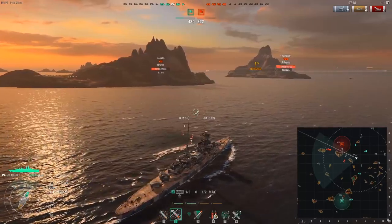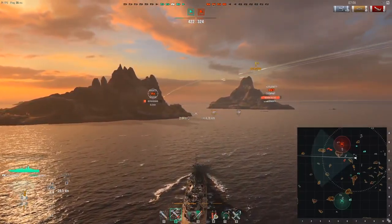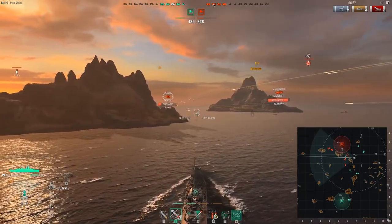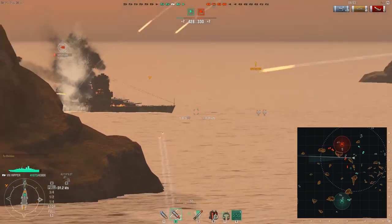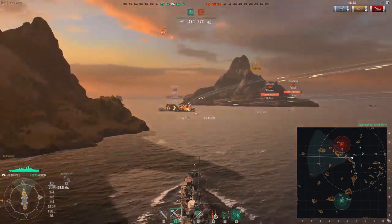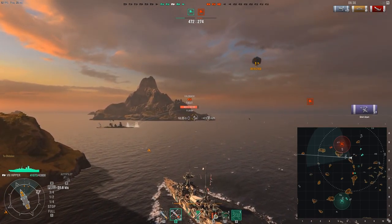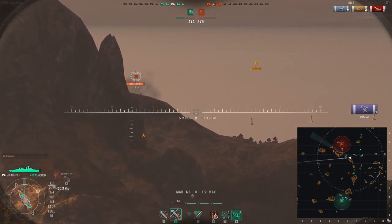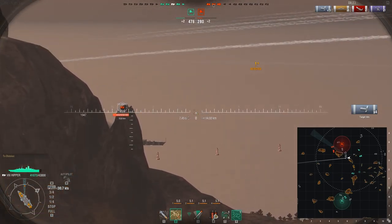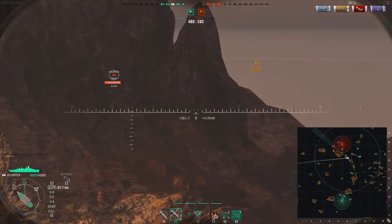I'm in position now. The torpedo range on the Hipper is 6 kilometers, so I could launch even now, but I want to make sure I get the hit. The Nagato then gets a pretty big hit — I'm not sure who shot that, maybe the battleship to the south — and I realize maybe torpedoes won't be necessary. I open up on the Nagato for 2000 damage from those two shots. Someone else picks off the battleship for me, which is completely fine. I've been engaging quite a few enemies at close range and yet still maintained the majority of my health by using terrain to my advantage and playing the support role.